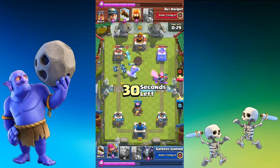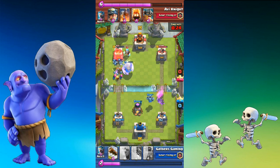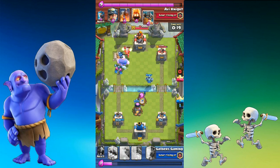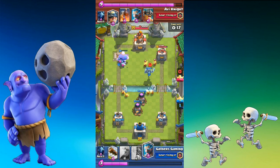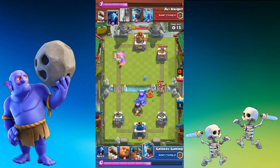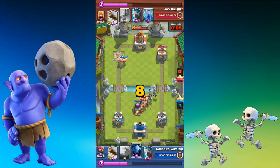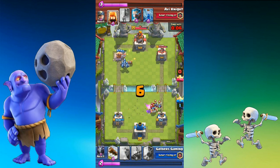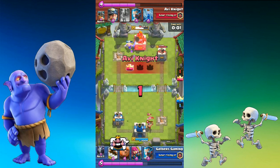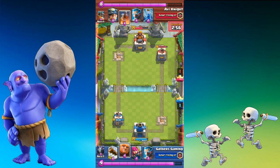I'm still pushing in with this Giant, able to get my Miners on top of that Tower — that should be goodbye Tower right there, and there we go. I think this is the game where I allow him to take down my Tower, but after placing that Furnace it doesn't seem like that's the case. Actually he does get it down — wow. So there was nothing I could do to stop that attack. That was really well played.